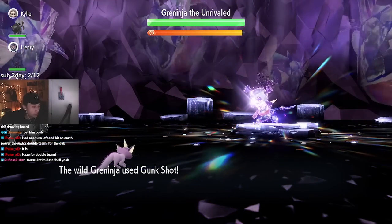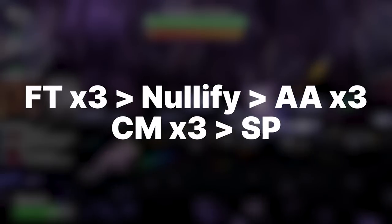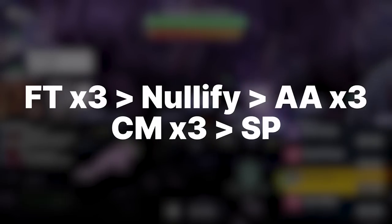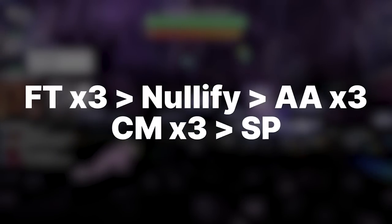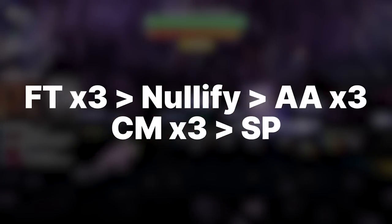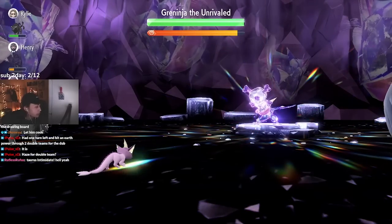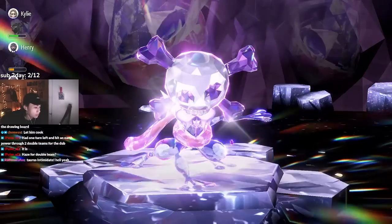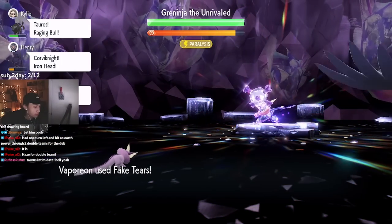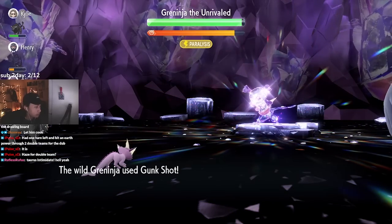For the Vaporeon turn order, use the first three turns for Fake Tears before Greninja nullifies your boosts. After the nullify, use Acid Armor three times and Calm Mind three times, utilizing Heal Cheers as needed. At that point you won't be taking much damage and can spam Stored Power until Greninja is down. The downside is the same as Slowbro — you can miss, and when Greninja's shield goes up it can cleanse your drops. If it does cleanse, just use Calm Mind a couple more times.